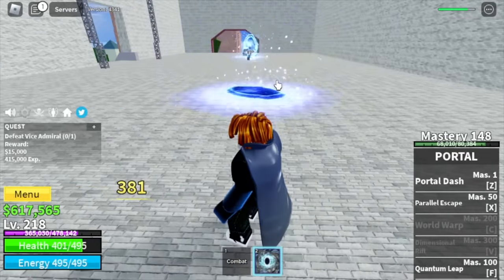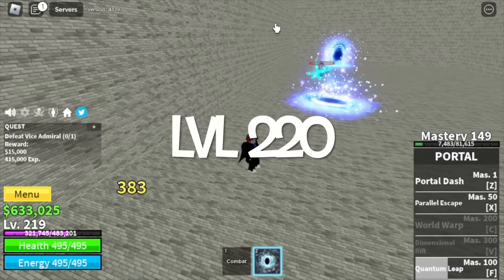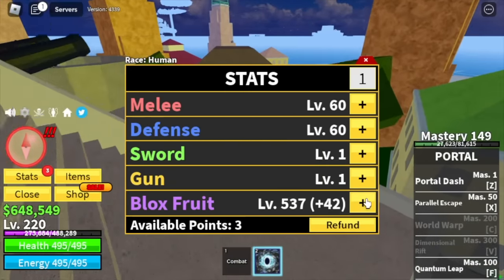Our target level in the Marine Fortress is level 220. Stats: Melee/Defense 60, Black Fruits 537. Next up is the Prison.